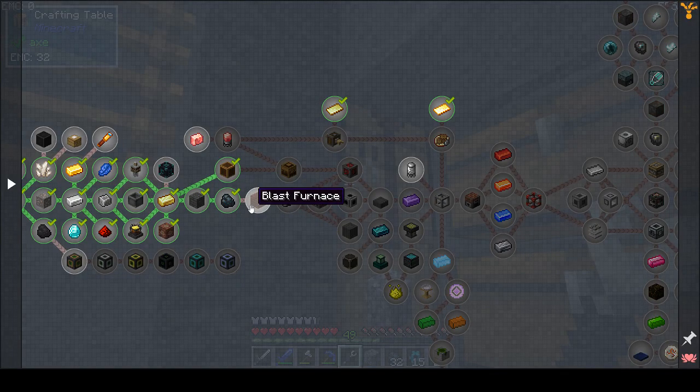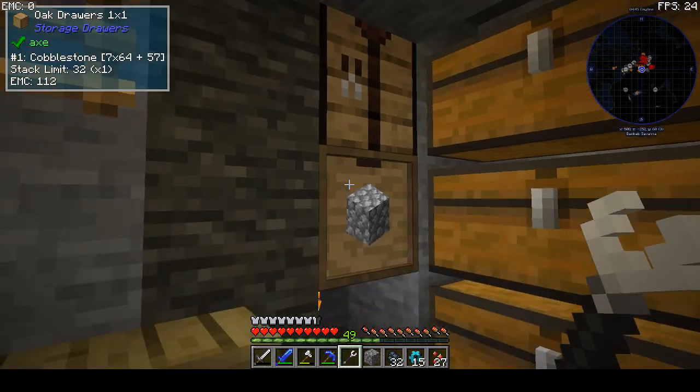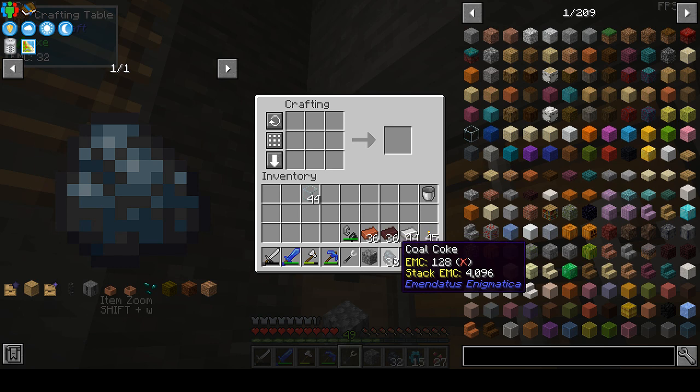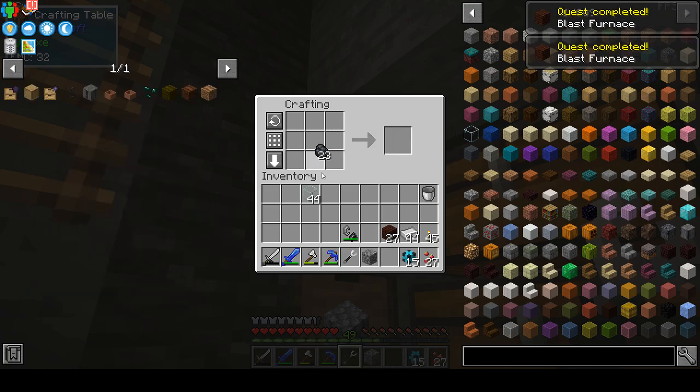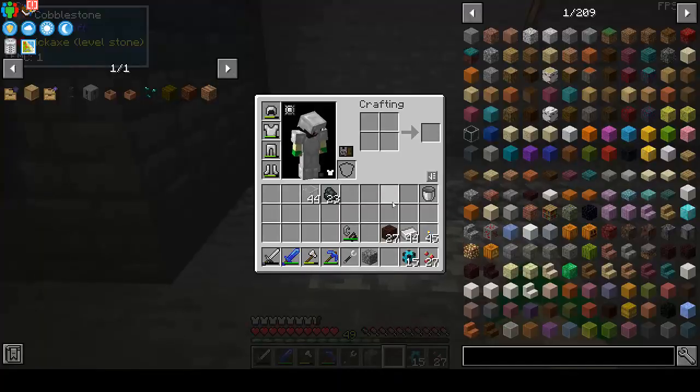Next on the agenda from the quest book is the blast furnace to get some steel afterwards. I did some math and we should need — it's the other way around — so one two three four five six seven eight nine times three is twenty-seven. And we can place our blast furnace over here.